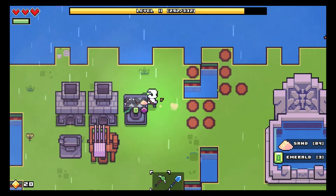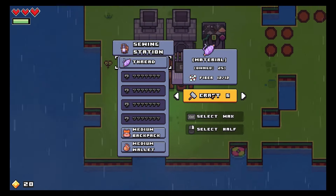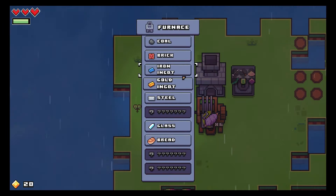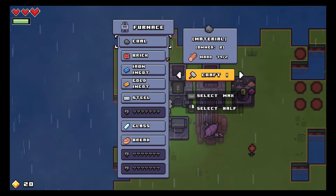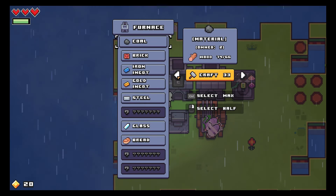Wool! And emeralds went into the chest obviously because we're storing them in there. Let's make a bunch more thread because I don't want that cotton stuff in my inventory if it's not needed. What was that noise?